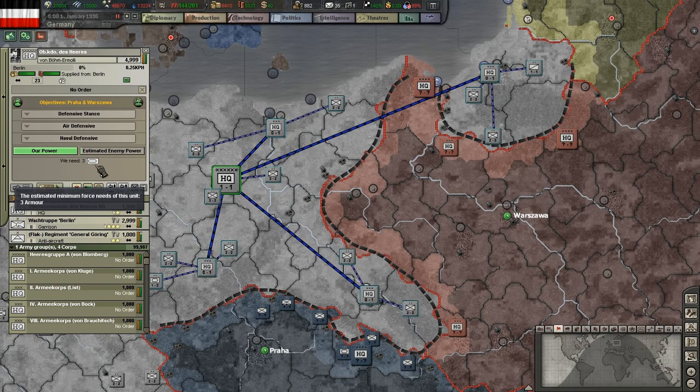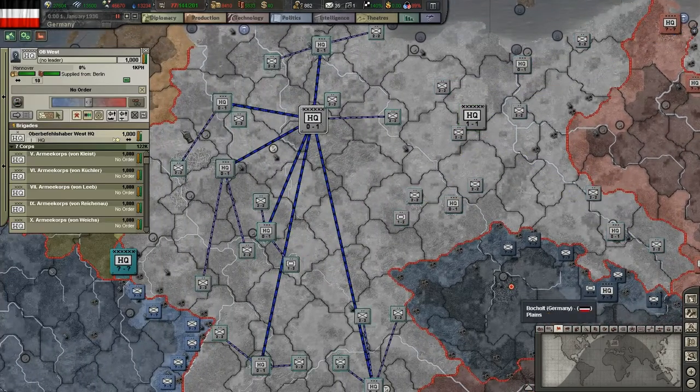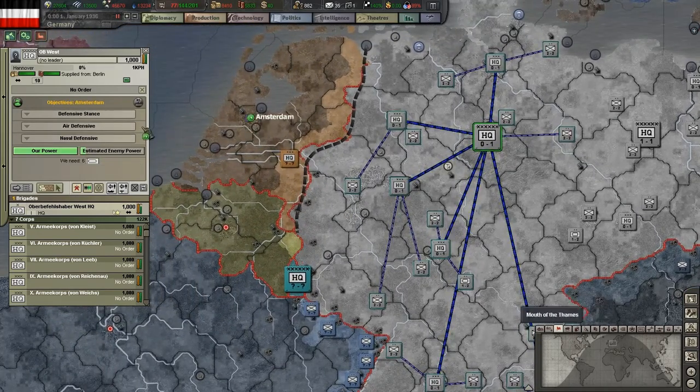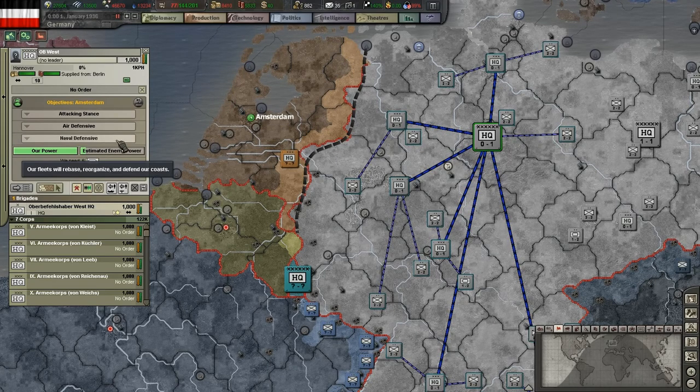So, this is how you use AI control for your army. Select an HQ, enable AI, set one or more objectives for the AI to attack or defend, and set the stance depending on your strategy. That's all there is to it — the AI will handle the rest.